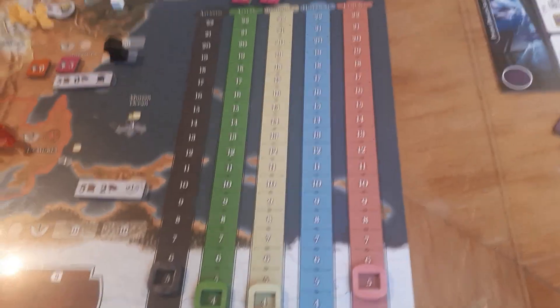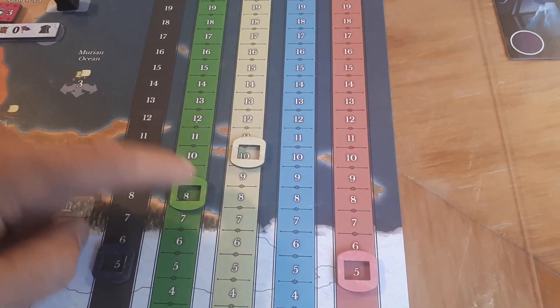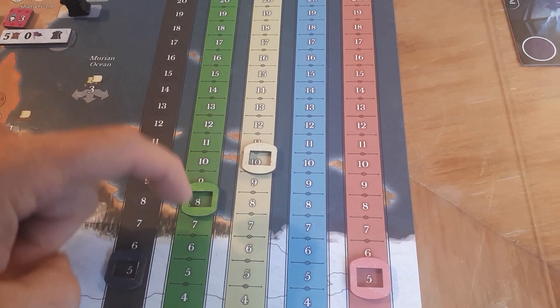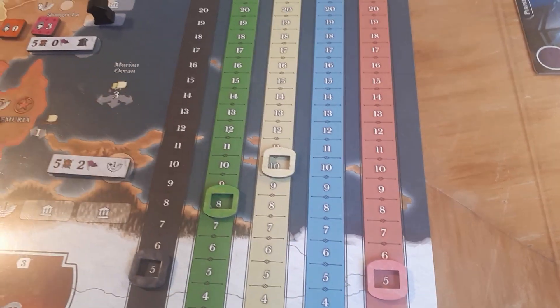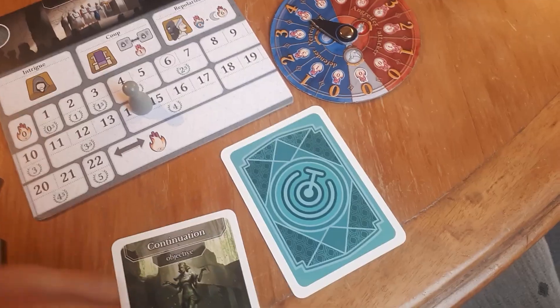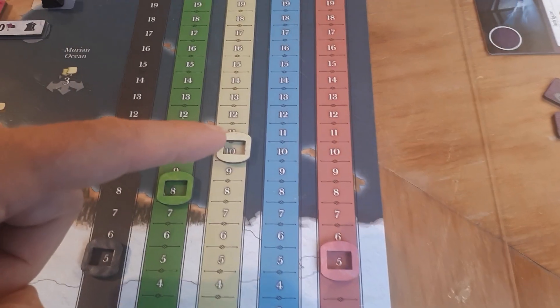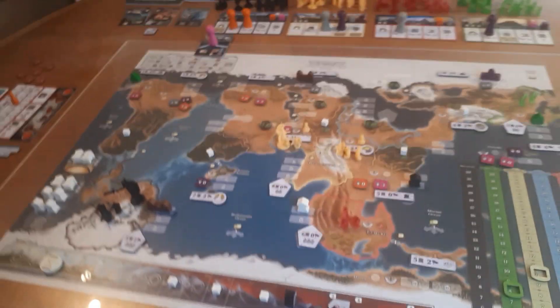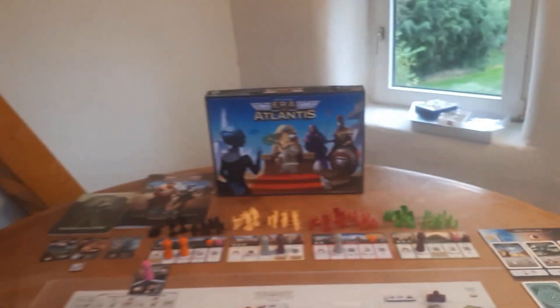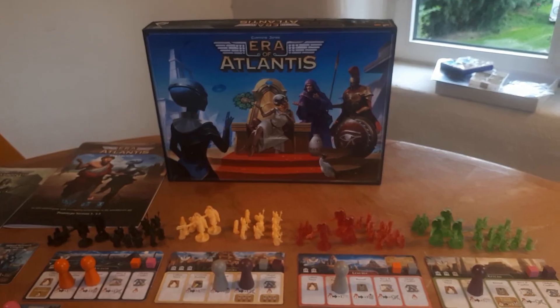You also have these tracks for keeping track of the power of the major nations. At the end of the game, you compare the two nations you control and the lower one is your score. You also get points for other things: the objective cards you control, any leftover viria you have, and if you control the leading major nation. That's a brief overview of Era of Atlantis, which is coming out on Kickstarter on September 30th.